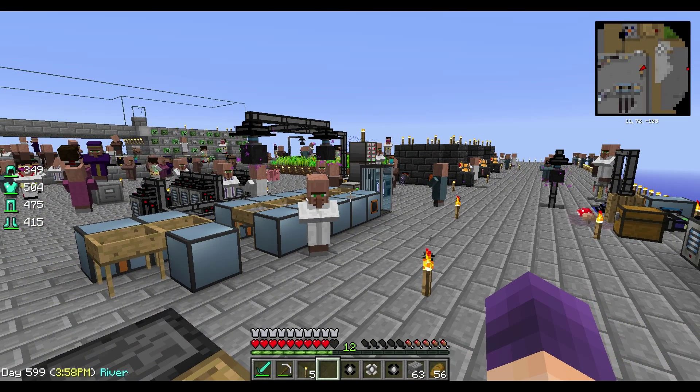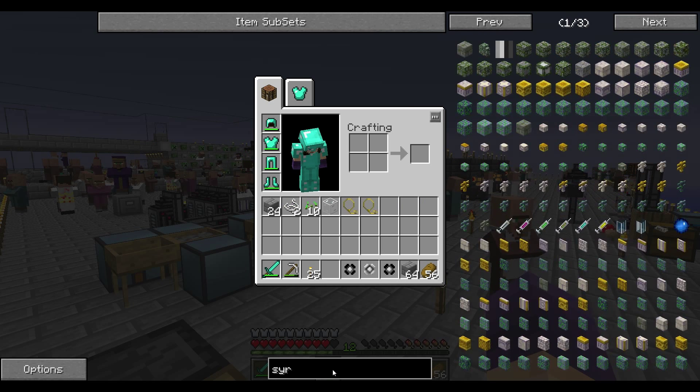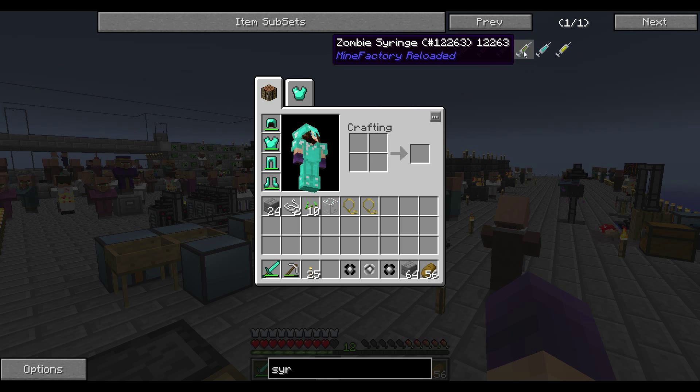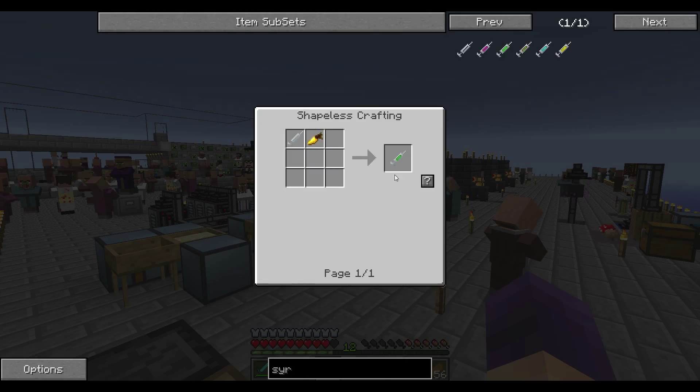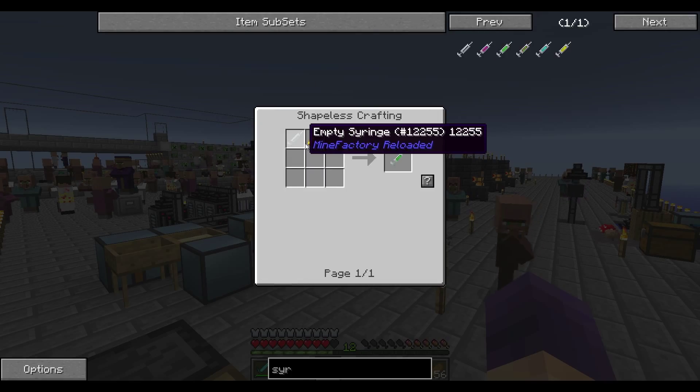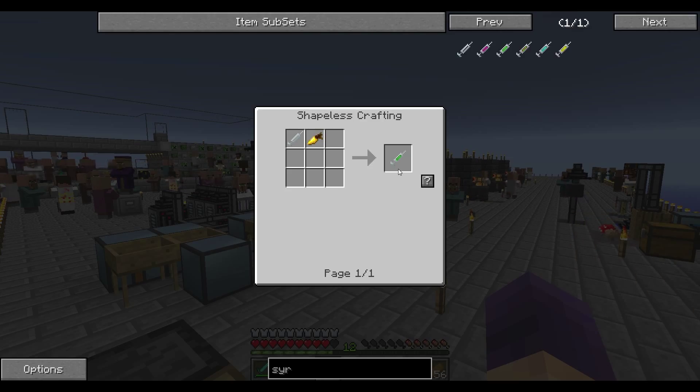We're doing the Minecraft quiz show. Next question: what item from MineFactory Reloaded makes a zombie turn into a giant zombie? I'm just going to show you real quick. A growth syringe — there it is, the green one. That's a golden carrot and a syringe. You use that on a zombie, you get a giant zombie.